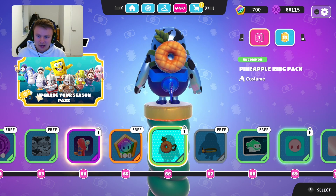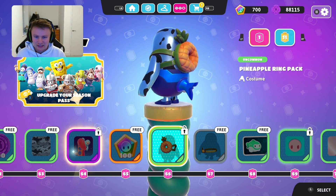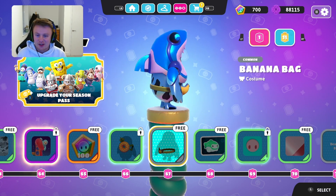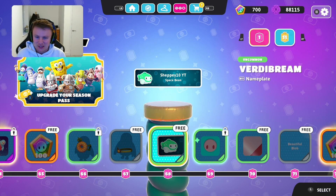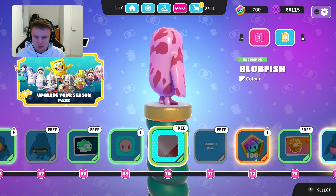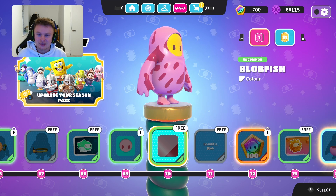Then you've got the pineapple ring pack — so another backpack. They're introducing a lot more backpacks than they have done in the previous season. And you've got the banana bag — it's a little banana-shaped bum bag like you'd take to festivals. And you've got the space bean — it looks a little bit like baby shark but hopefully they've not implemented that into the game. Another face plate there and the blob fish colour — it's quite a cool little colour. I have to change the colour of the face though on that one, looks a bit strange.